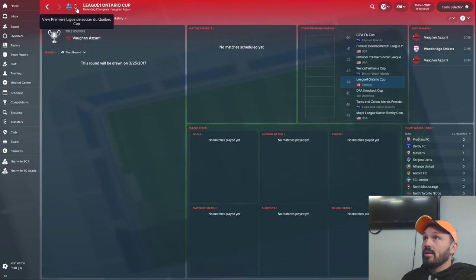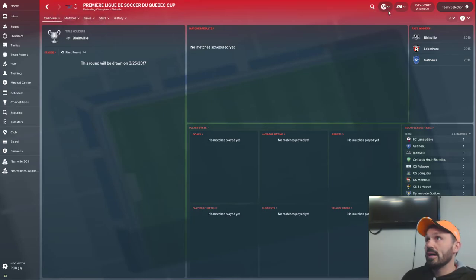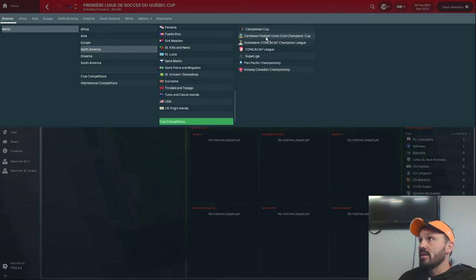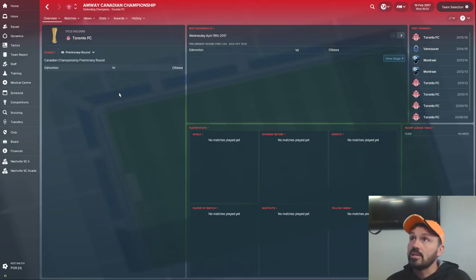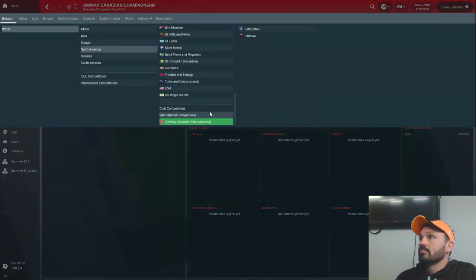There's also the Canadian Soccer League's second division. Both League One Ontario and Quebec's Premier League have cups following real-life formats as closely as possible. For continental competitions, there's the Amway Canadian Championship — Canadians call it the Voyageurs Cup — where the winner goes to the CONCACAF Champions League. The same teams and format from 2017 and 2018, and in 2019 the Canadian Premier League champion joins the tournament, giving them a chance to qualify for the Champions League.